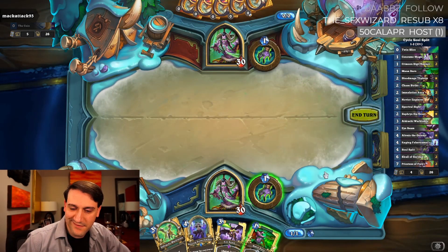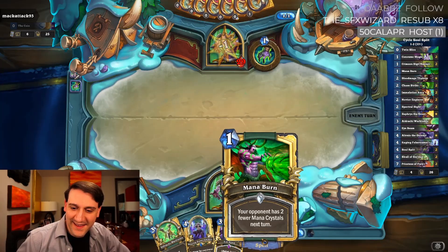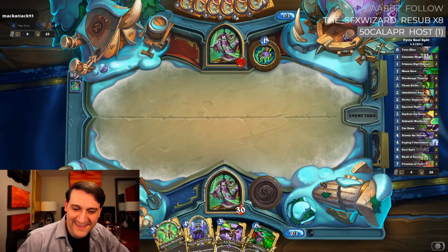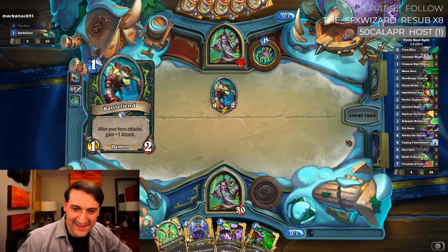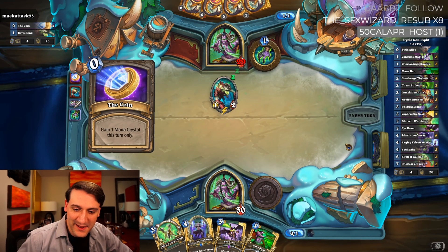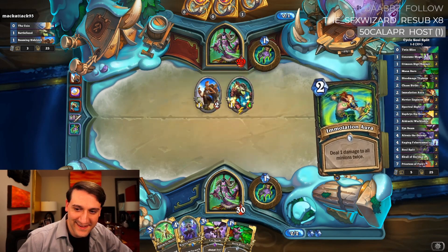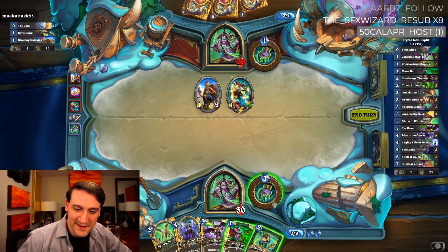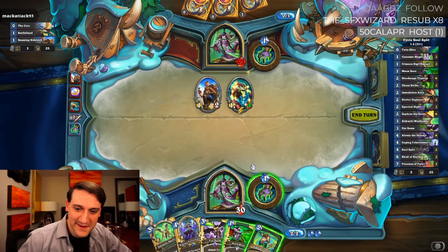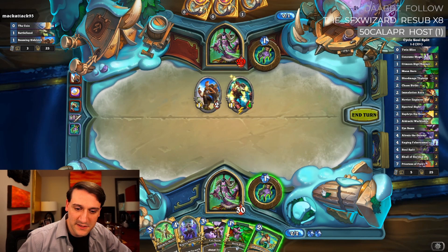Mana Burn — we could keep him from being able to play a one-drop, which wouldn't be bad necessarily. Emulation Aura would take that back down to a reasonable stat. No way we can get to Eye Beam. Immolation Aura now, and then Aldrachi Warblades to deal with it on the back end — because we cleared two, I'm okay with that.